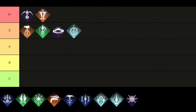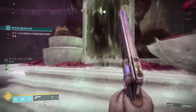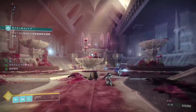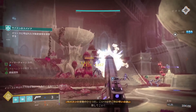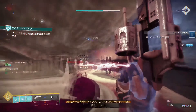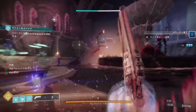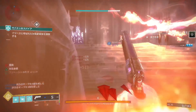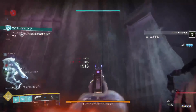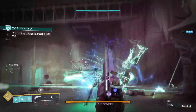Moving over to the next one, which is the Arc Strider, and we want to include it right next to the Sentinel in S tier. This subclass builds around the Arc Staff, and its effectiveness depends on the player's ability to pull off strong combos and stay mobile. Arc Staff super ability gives you acrobatic melee combos and a chance to deflect incoming projectiles, while the Gathering Storm ability throws the Arc Staff forward, lodging it into surfaces and jolting nearby targets. Overall, the Arc Strider is a fun class whose main focus is combos and the Arc Staff ability.